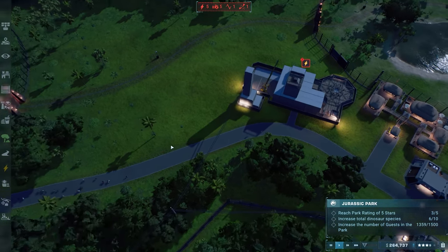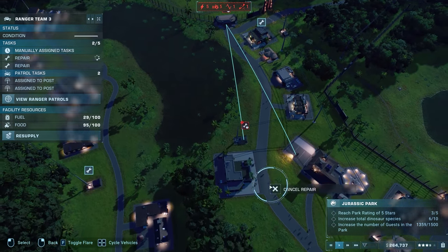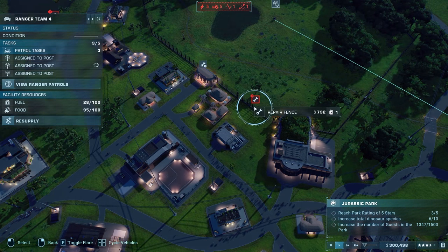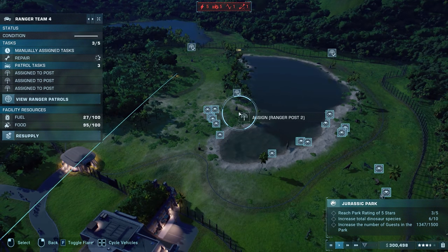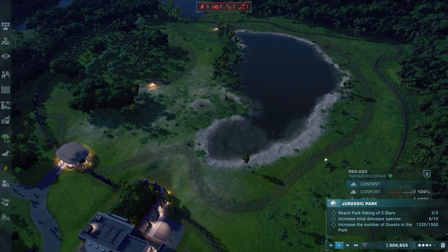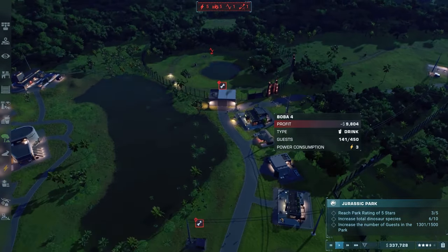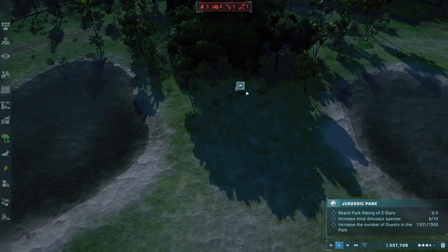Let's assign the ranger team to fix that, fix this, and anything else while they have the resources. Go over here and fix anything you can. All those icons just went away — that's weird. Either way, the ranger just checked up on the ranger post so that must be what that was.